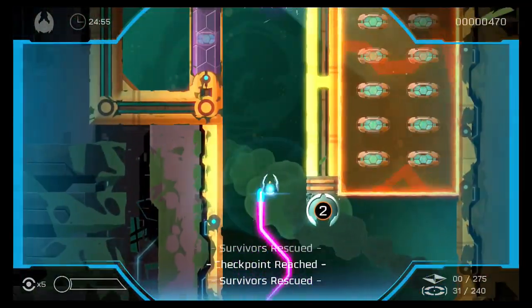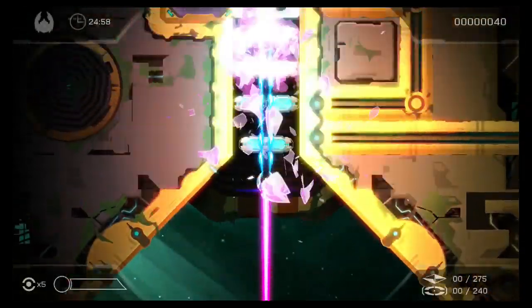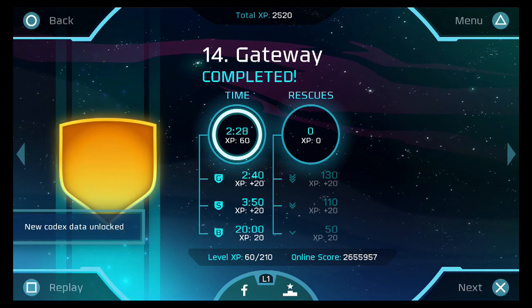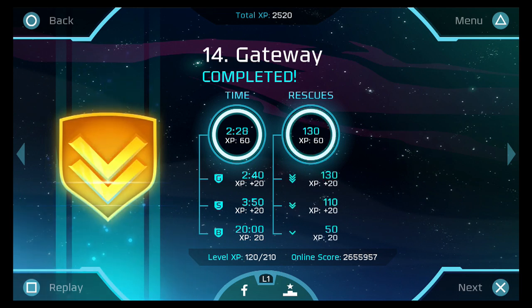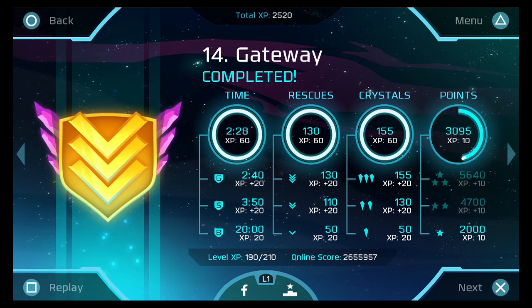While the game isn't hard to complete if you're shooting for minimum requirements, Velocity 2X encourages you to aim for higher scores and rankings on each level. In order to land a perfect rating, players have to save every ally, destroy every object in the level, collect every rakenium shard, and get through the level at breakneck speeds, all without losing a single life.